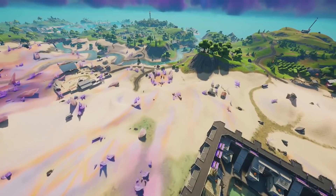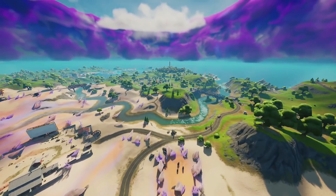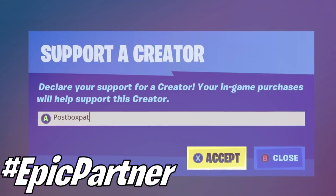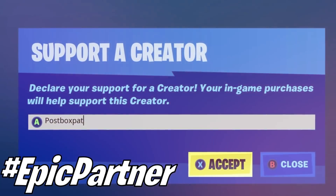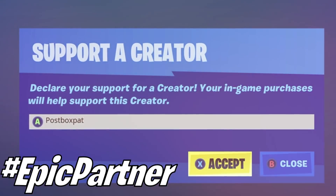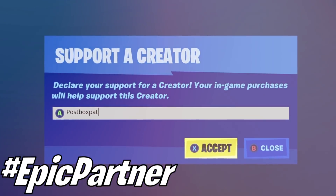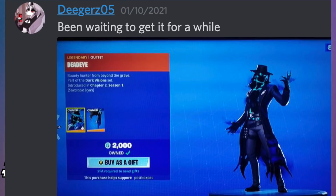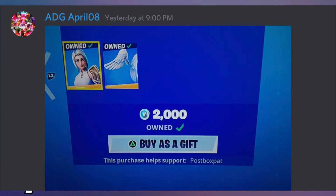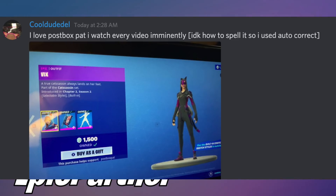Now the next map change we've got is over at Stealthy Strongholds. Don't forget to support me — it takes less than three seconds to enter code POSTBOXPAT in your item shop. Head over to your item shop or Epic Games store and pop in code POSTBOXPAT. I am a hashtag Epic Games partner.